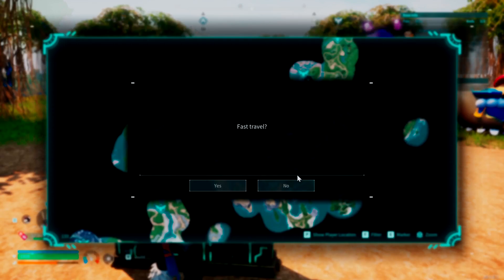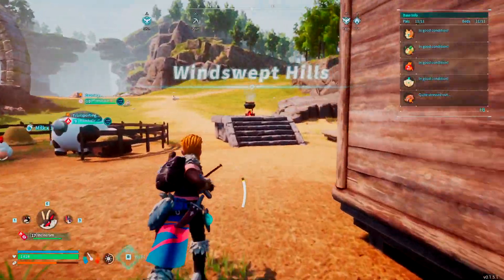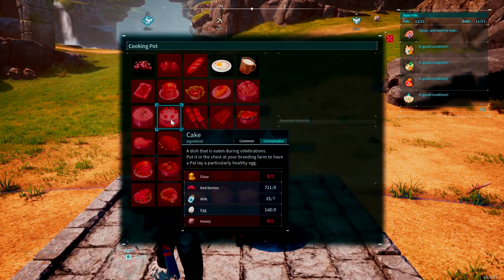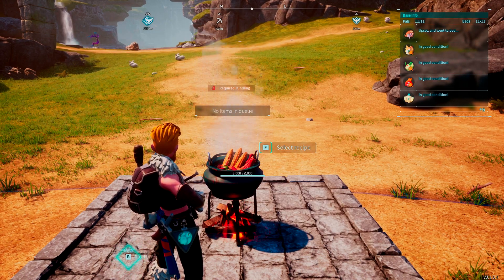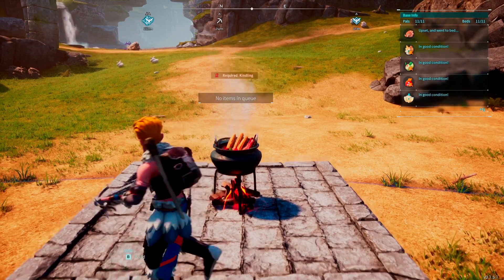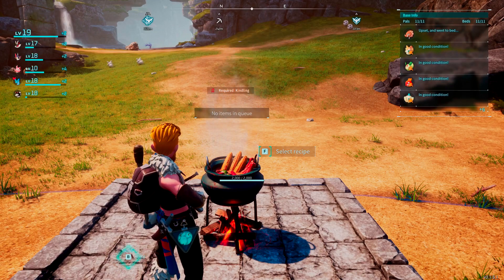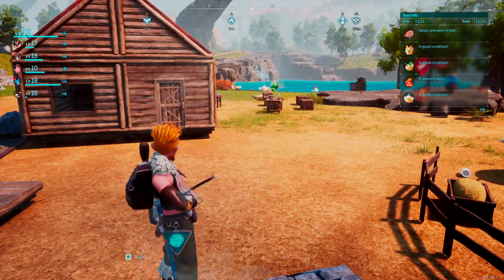If you don't have cake yet, head to your cooking pot — you need the cooking pot to make it. The cake recipe requires five flour, eight red berries, seven milk, eight eggs, and two honey. It does take a while for cake to be made, so you'll want to try and assign a tier three or tier four kindling pal to speed up the process, or have more than one cooking pot — one dedicated to cakes and another for your regular food. Then you just put the finished cake in that box.